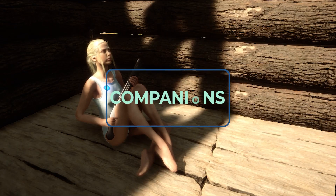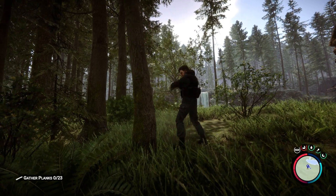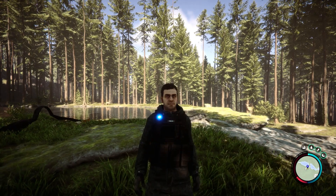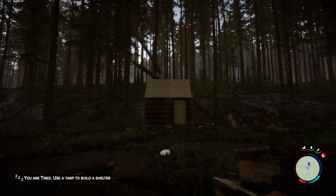Having companions to assist you throughout your adventure is a new addition to The Forest. The companions are very convenient as they can help with gathering resources, building structures, assisting you in combat, and signaling you when enemies are approaching. Kelvin is the very first companion you'll meet during your journey, and you'll be glad to have him by your side — that is, until he chops down a tree and it lands on your log cabin that you spent an hour trying to build.